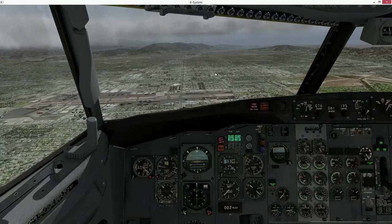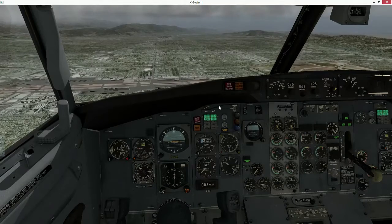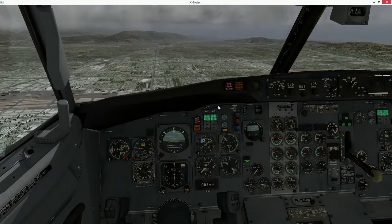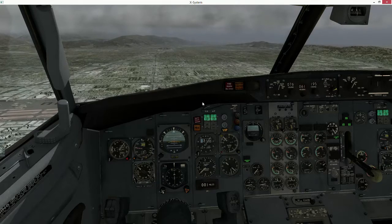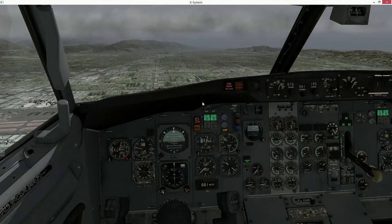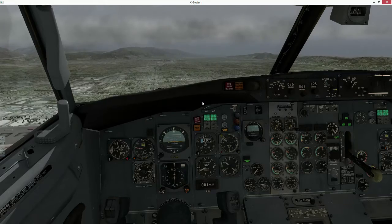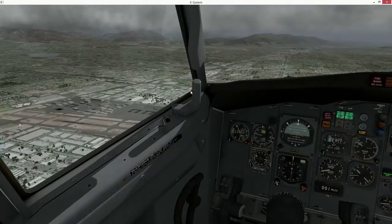Excel 273, thank you for that. Number 3 Romeo, turn right heading 010, set and maintain 5000. Just about the approach speed that we want — flaps are set, gear is down, 3 green. Calling over to Tower as soon as we make the cross here. Buddy is basically abeam Van Nuys.